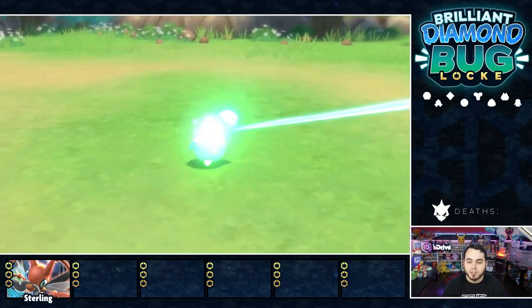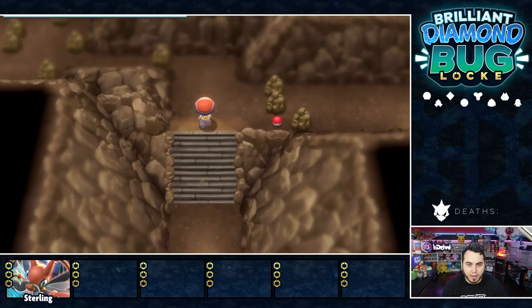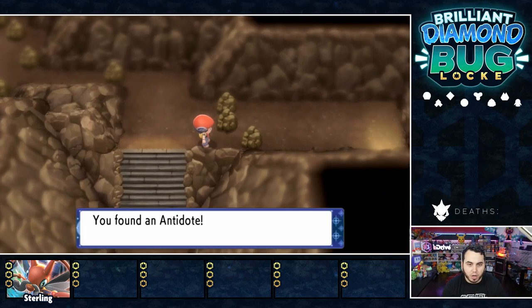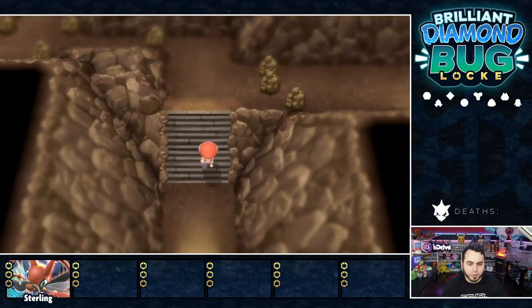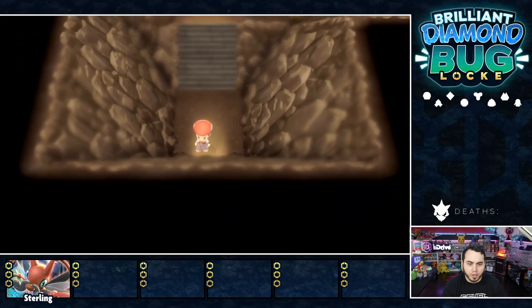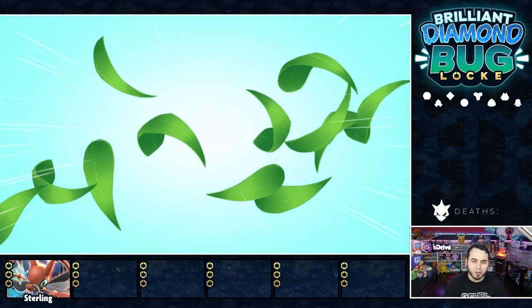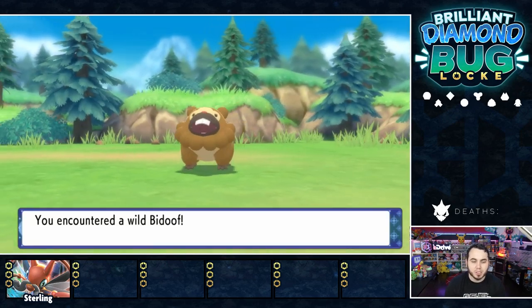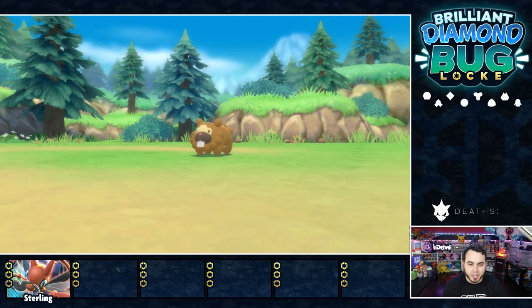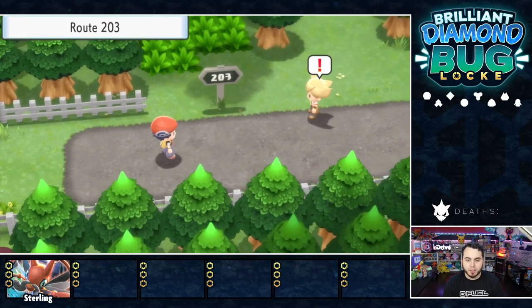I'm going to go heal up and keep exploring. This little cave here is Ravaged Path — we can't go anywhere without Rock Smash, so we can't advance. Probably nothing of interest in here for us — some Geodudes, but nothing we can do anything with. I'll just peek around in the grass here just a little bit, just to see if maybe Wurmple's going to be here. No luck on the Wurmple unfortunately.